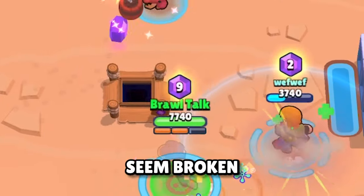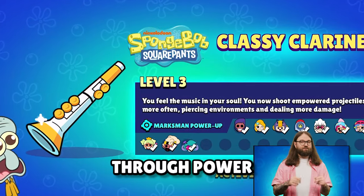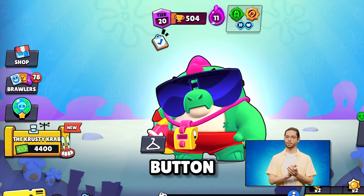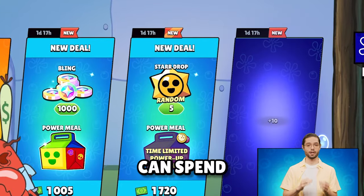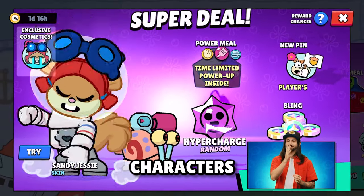These power-ups certainly seem broken. You can unlock SpongeBob power-ups through Power Meals, which can be bought using Krusty Cash in the Krusty Krab store. This works like a regular store but has a separate button in the main UI, and also has daily deals where you can spend your Krusty Cash. This is also where you can get skins of SpongeBob characters.